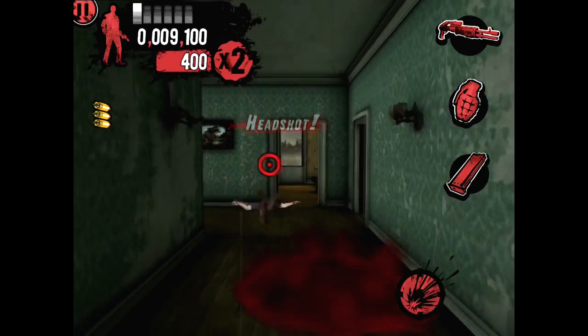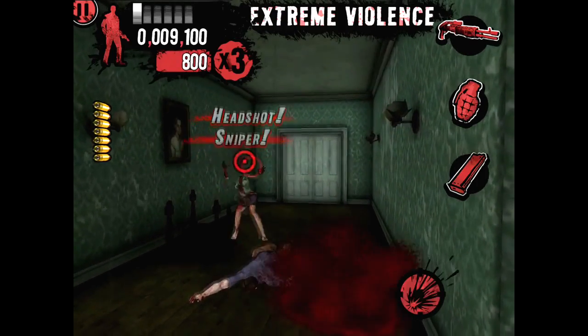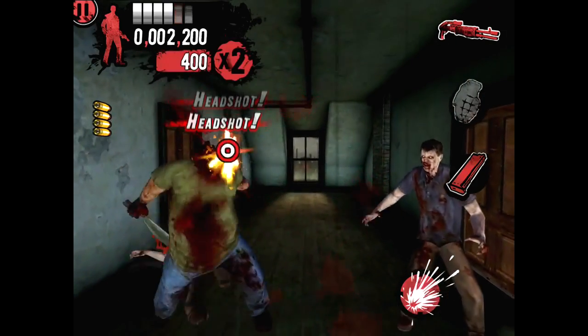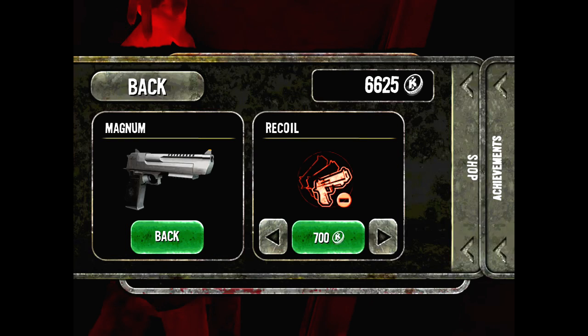This is important because the amount of cash you acquire at the end of each stage is tied to your ranking, and your ranking is partially tallied by keeping a combo multiplier going through fast and gruesome zombie execution. The cash you collect is then used to upgrade your weapon's recoil, damage, ammo, rate of fire, and so on.